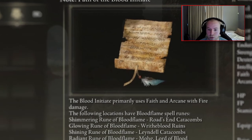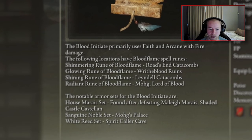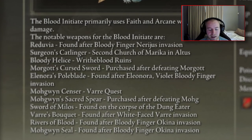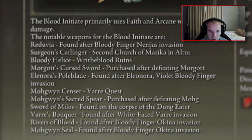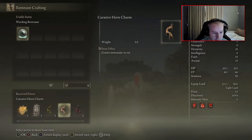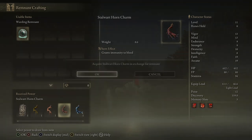I check out the path of the Blood Initiate to find out exactly where to go to strengthen my build. The Blood Initiate primarily uses Faith and Arcane with fire damage. The following locations have Bloodflame Spell Runes: Shimmering Rune of Bloodflame at Rodan's Catacombs, Glowing Rune of Bloodflame at Riot Blood Ruins, Shining Rune of Bloodflame at Lendal Catacombs, and Radiant Rune of Bloodflame from Mohg, the Lord of Blood. I also used my chosen keepsake, the Warding Remnant, to craft the Stalwart Hornchamp, granting full immunity to bleed.